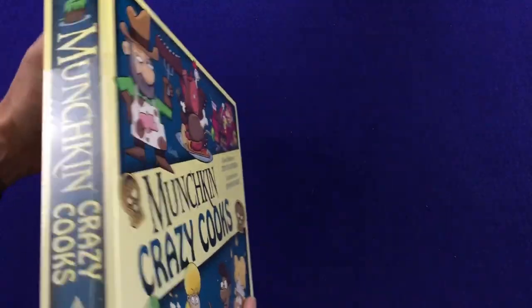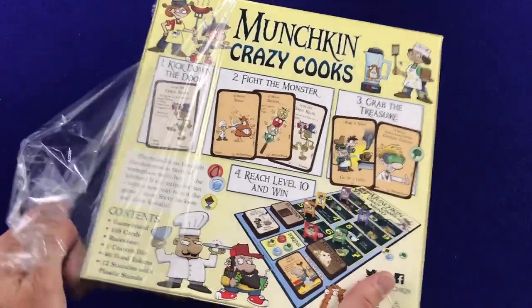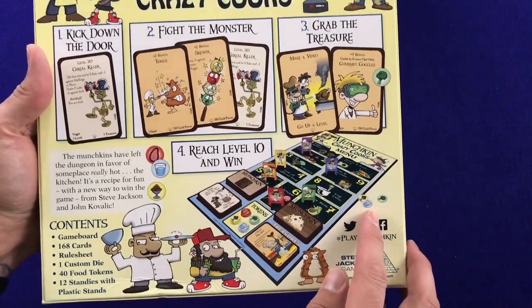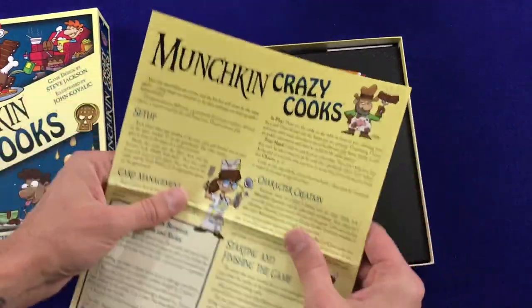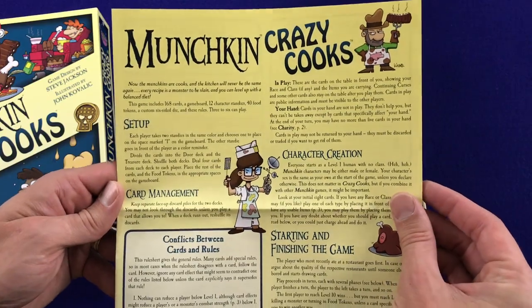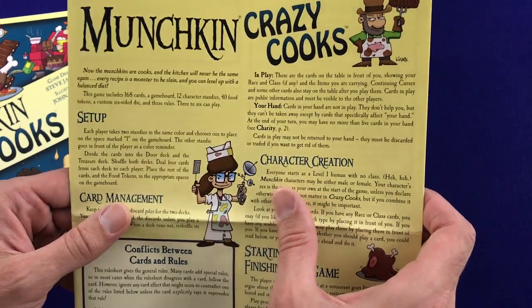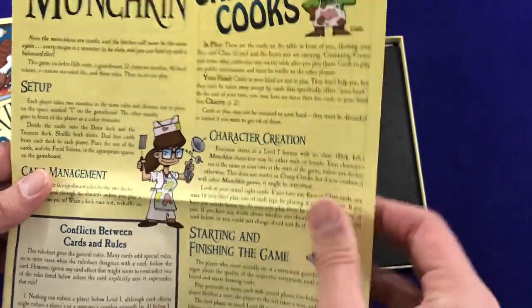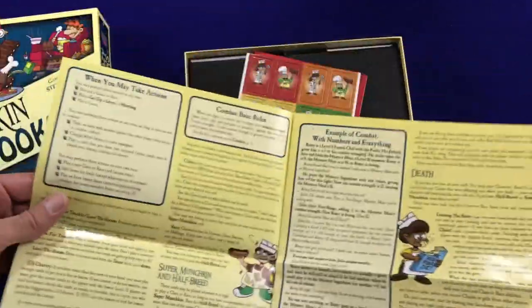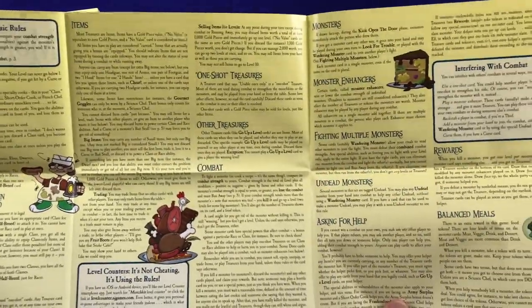This is the upcoming Munchkin full box release featuring different ways to win. I don't know what they are yet, but if you look on the back you can see there are little tokens and such. This was sent to us just recently. Typical Munchkin rules — setup, card manager, character creation. Sounds like everyone starts as a level one human with no class, which is the funniest board game joke I've ever heard. Munchkin was one of my first forays into modern board gaming when I got back into the hobby.